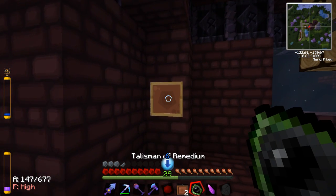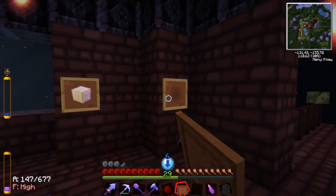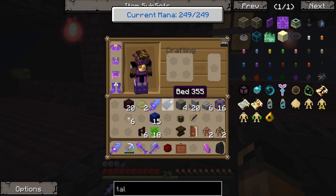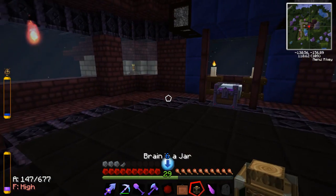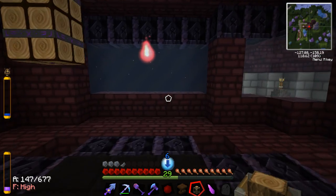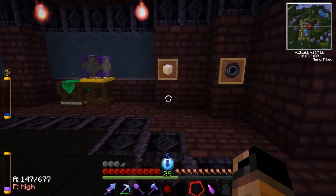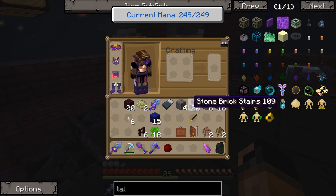Put another one like right over here. I think I'd rather leave the brain in the jar out, but that's why I brought the Talisman of Remedium — so we could place it in there. And the Rune of Thanatos. What else could I add in there? I actually want to save the brain in the jar for over here somewhere — possibly put on a table or something like this. Yeah, see, why wouldn't you want a brain in a jar in your room? Why not?